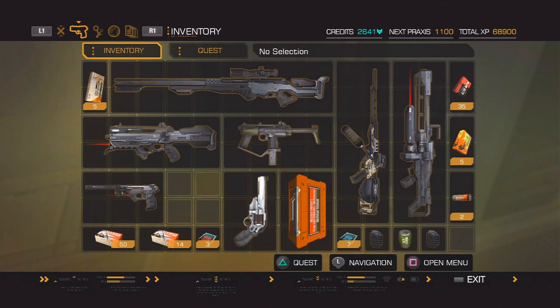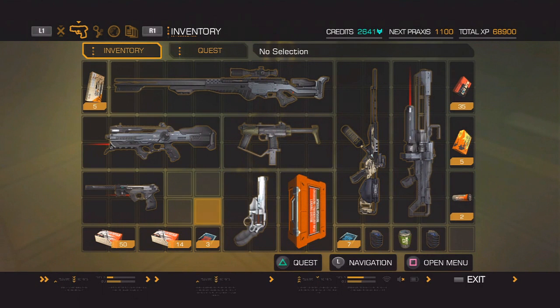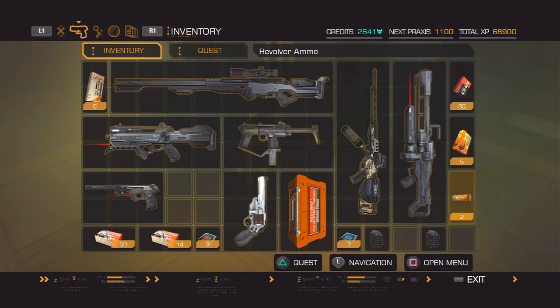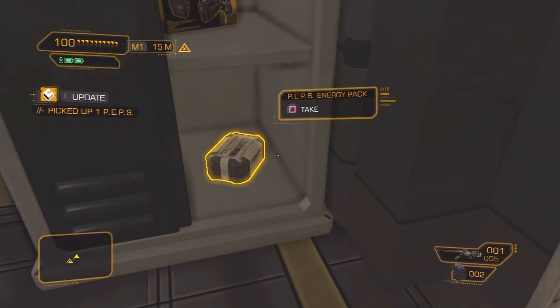Nuke virus, EMP grenades - I'll eat that, I don't even know what that's for. It's so big and so useless. I don't need a gas grenade. Sniper rifle, machine pistol - I don't even like the machine pistol, I'm going to drop that. There we go.